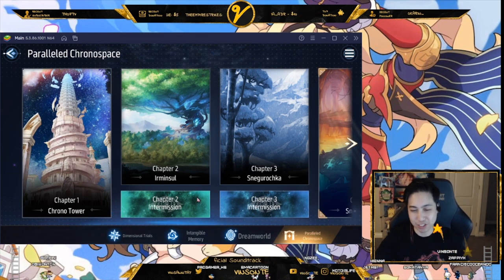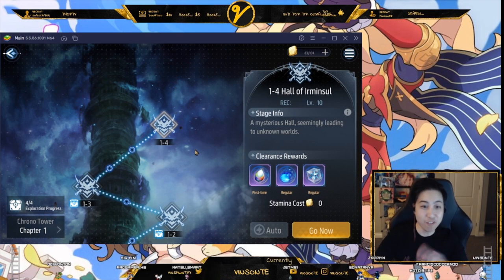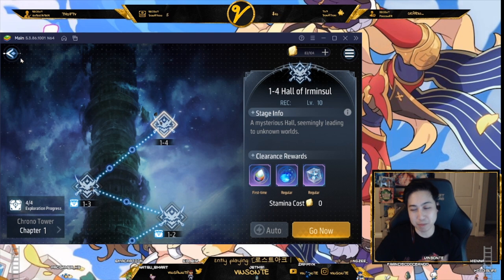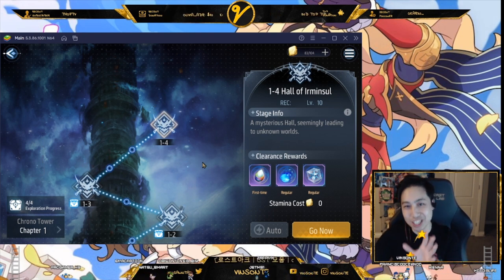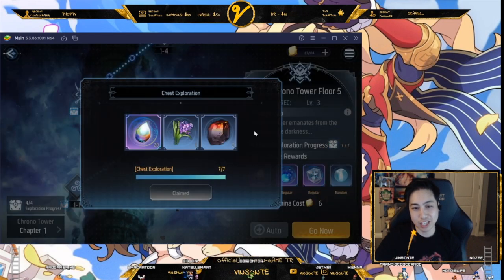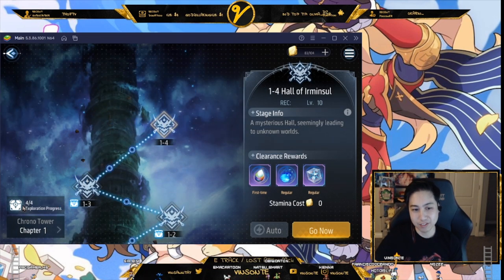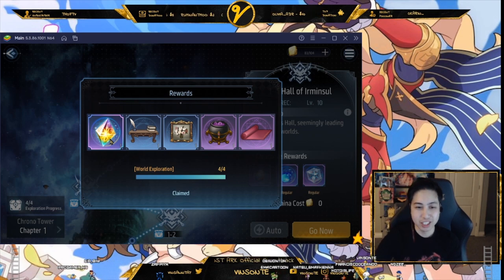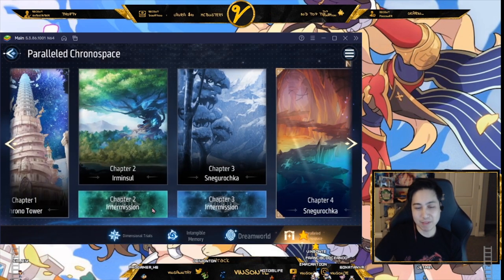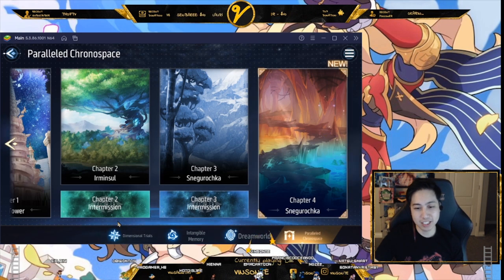Some tips on the story: you'll notice enemies on the open map. If you dodge them and finish the map, you get your stamina back, which is better used for farming other things like the Dream World. Try to juke enemies as much as you can. Also, get all the chests in the world — seven chests per map gives you loot, and finishing the boss map gives nice rewards. If you collect all chests in a world you get a 10-pull, which is great.